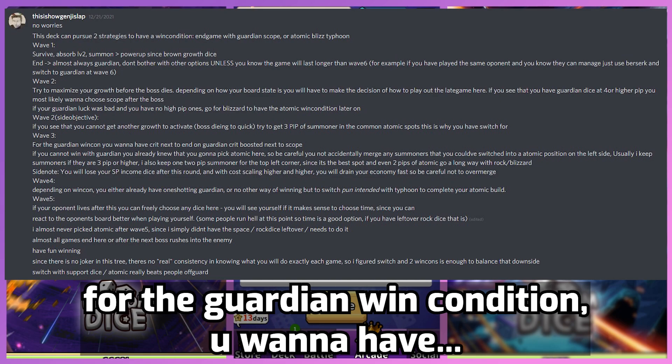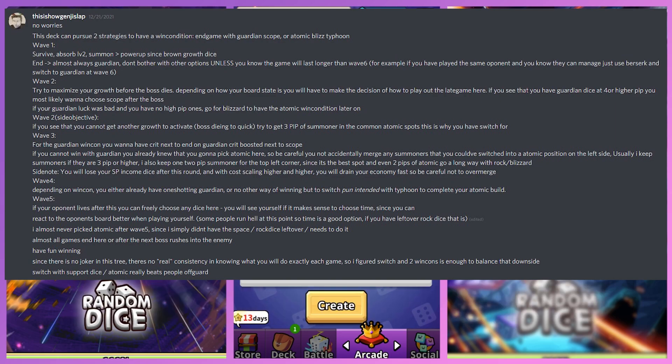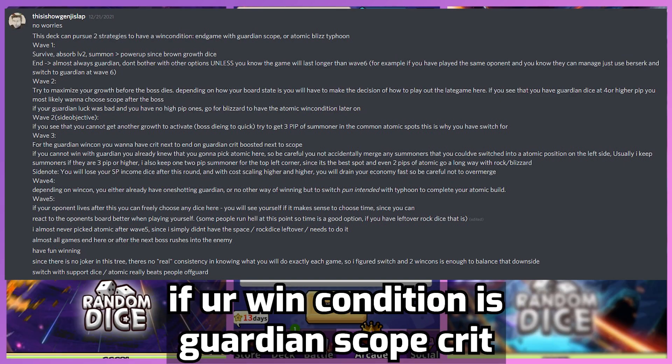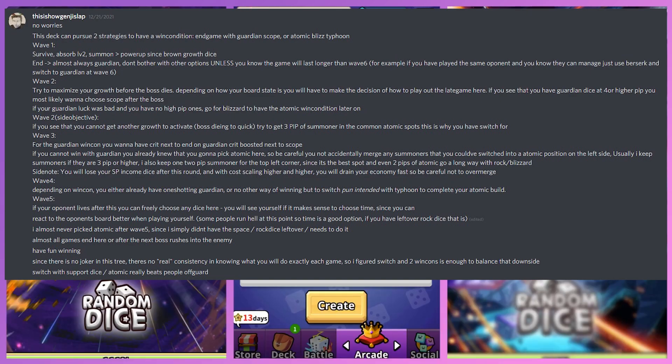For the Guardian win condition, you want Crit next to Guardian, Crit boosted next to Scope — so you have two buffs: both Scope and Crit. If you're going for the Guardian win condition, you'd want to choose Crit at your third wave. And if you cannot win with Guardian, just go for Atomic. At wave 4, depending on your win condition, you can change any dice if your win condition is Guardian-Scope-Crit. However, if you're going for Atomic, always choose Typhoon.